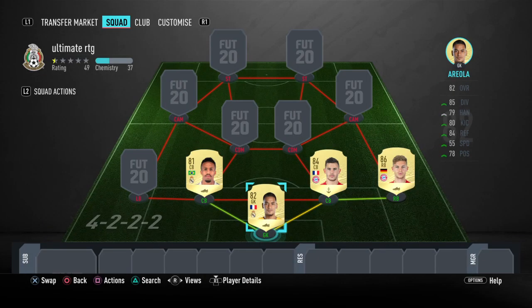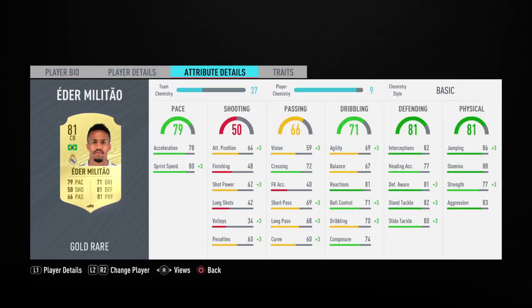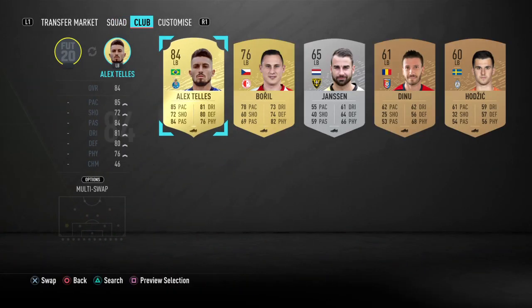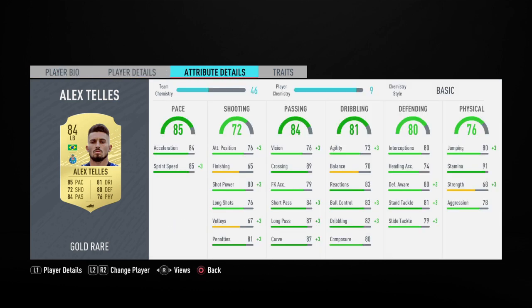Center backs: we have Lucas Hernandez and Eder Militao. Great pace, great jumping — he's not the biggest but he's got pace, strength, and jumping. Militao is six foot one, so we don't have the biggest defense but it's very sweaty. Left back is Alex Telles, and I don't know how this guy is only 7k — look at those stats, great card.